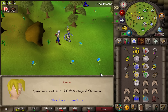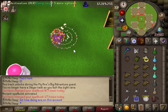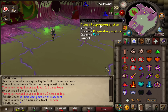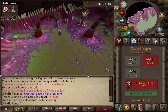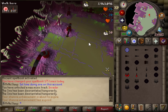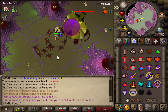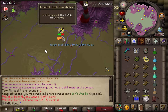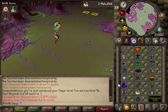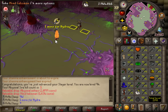We get a new task of 248 Abyssal Demons. I have never done Sire on this account so let's do some Sire. We're bringing the Blowpipe, Arclight, Shadow Barrage, Blood Barrage — everything in between. Starting the kill with two Shadow Barrages, clearing the respiratory systems on both sides, then switching to melee gear. Our first kill wasn't bad at all — we got a hard combat achievement done. And we've hit 94 Slayer — going from 93 to 94 without a single Smoke Devil task is just not right. But one more level and we can kill Hydra.